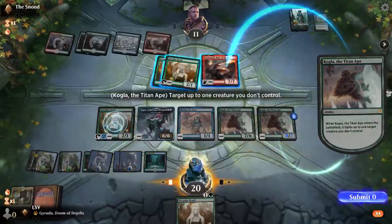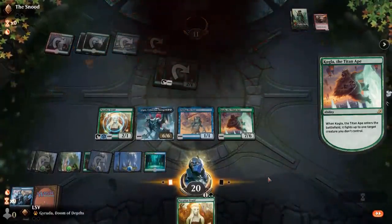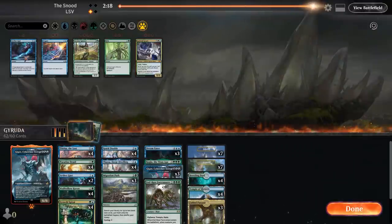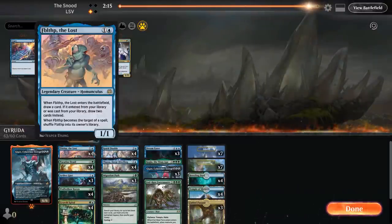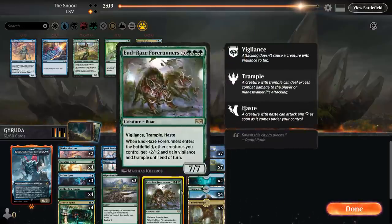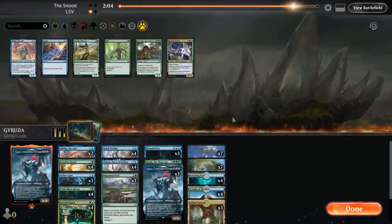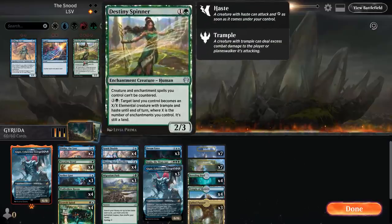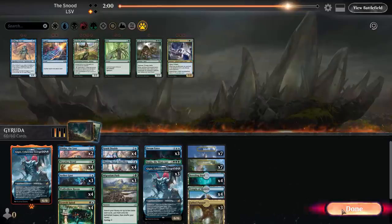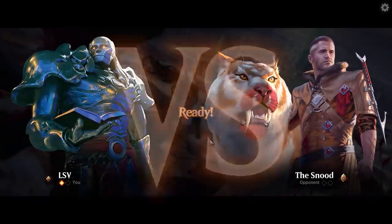Game two. I'm going to assume Ether Gust is going to be good here. I could take out like two Fibblethips. Endraise Forerunners might not be what I want because it looks like they're trying to combo me out too. Destiny Spinner is nice against counterspells — I could put in a couple. Let's just wait to see what their deck looks like before we decide.